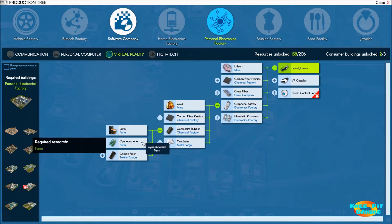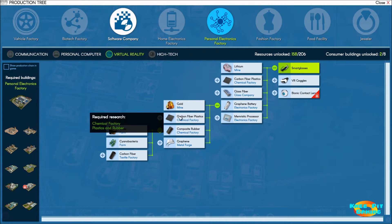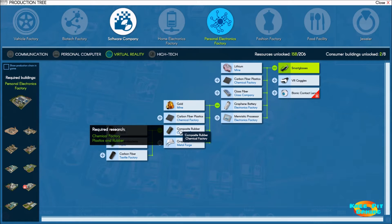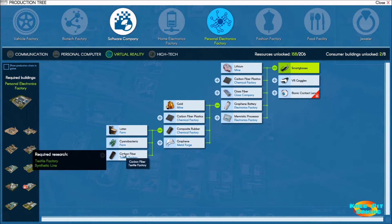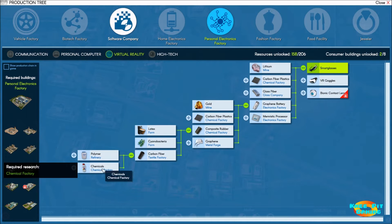What I'm used to are cows, chickens, sheep, and goats — not latex and bacteria. But it looks like we're getting into that business today. We'll also be working with carbon fiber in a textile factory. The first two parts of the composite rubber production are already taken care of, and for carbon fiber we need polymer and chemicals, which we're already making in other places.